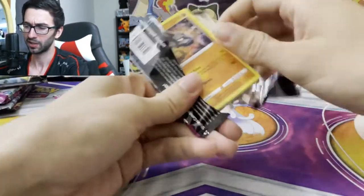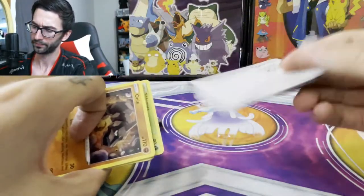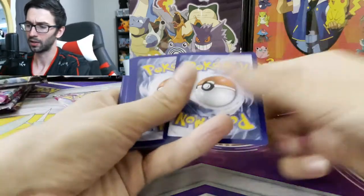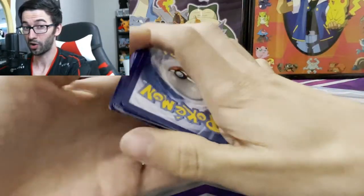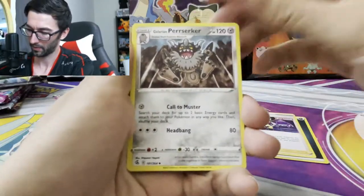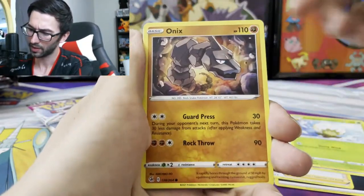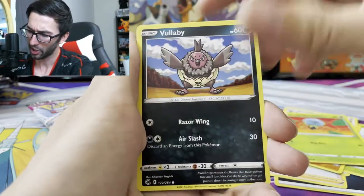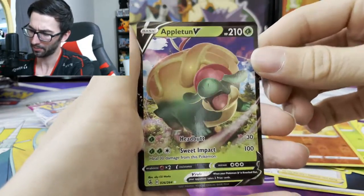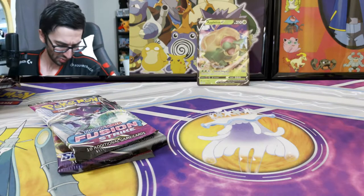First pack — Fusion Strike. There are some really nice alternate arts in this set. Mew is one of my favorite cards and I believe there are two alternate art Mew cards, so that's kind of what we're going for. Zooming in — we got a Meowth, Doop Hider, Bulaby, Choodle, a reverse Vulpix, and an Appleton V. Nice — first pack, one hit, not too shabby.